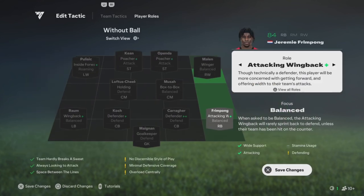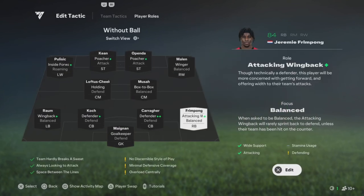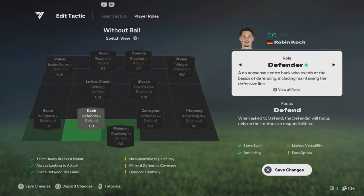For your right fullback, you can play him on attack as a wing back. Since your right wing is on balanced, if your fullback overlaps past him and you lose the ball, the right wing is gonna cover that space until the fullback moves back into position.